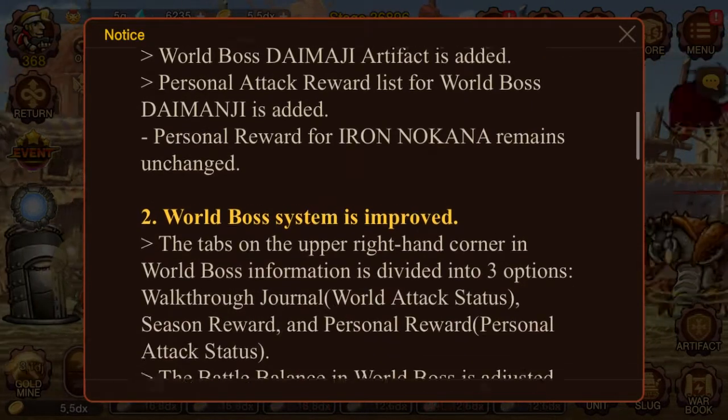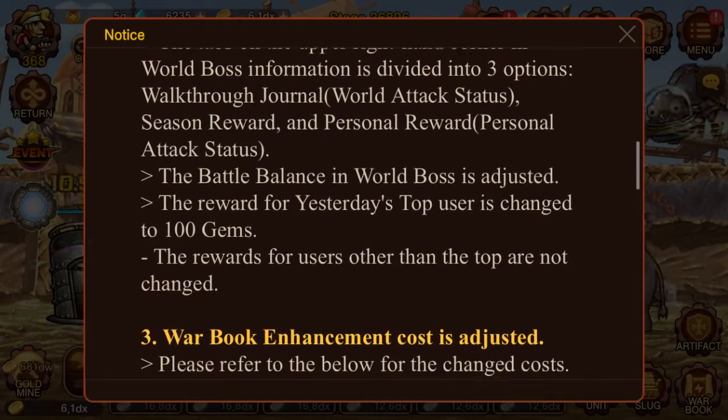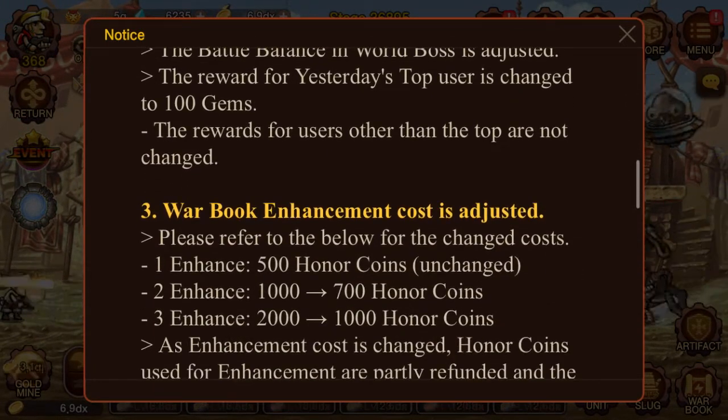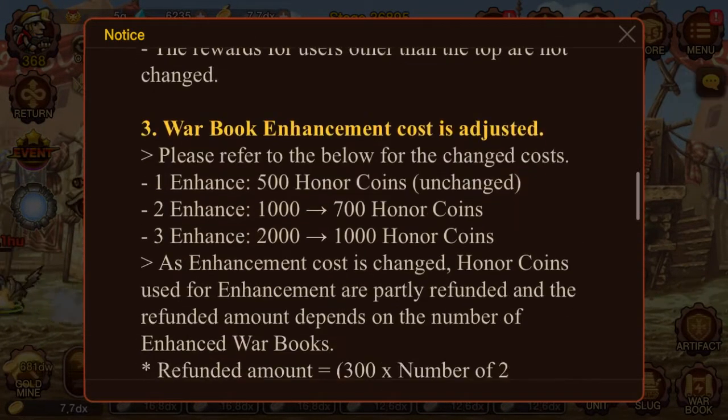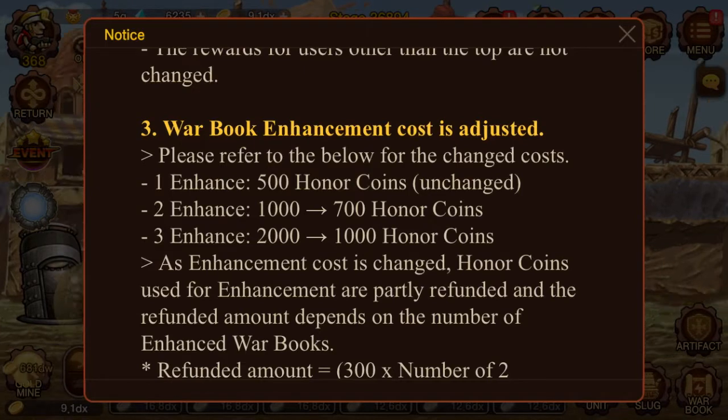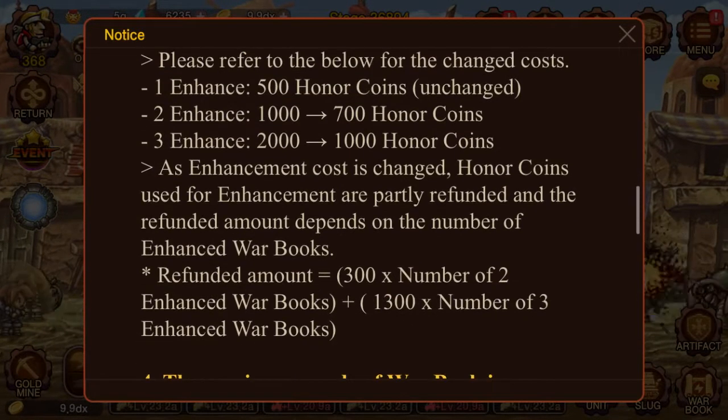The reward for yesterday's top user is changed to 100 gems. What was it before? It used to be 500. And enhance two for war books goes from 1,000 to 700, and then it's halved for three.